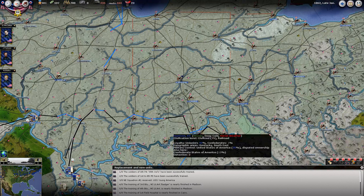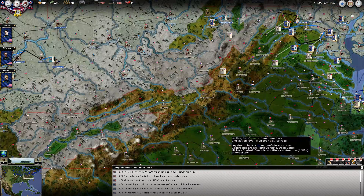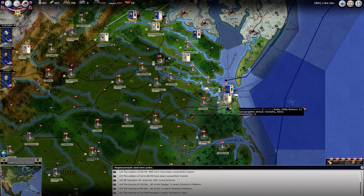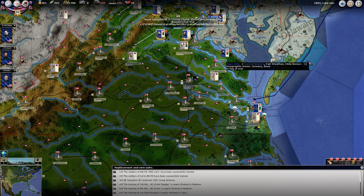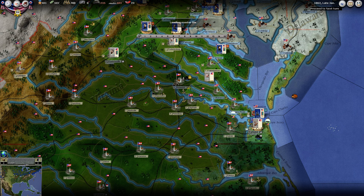I think we're good here and we're ready to execute the turn. Hit save just for safety and hit process the turn. I'm going to start driving on Richmond here, I think.